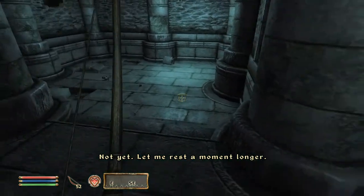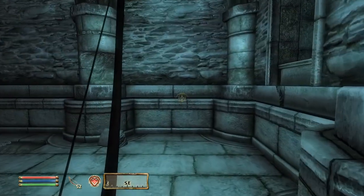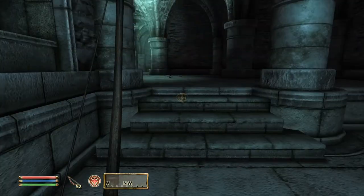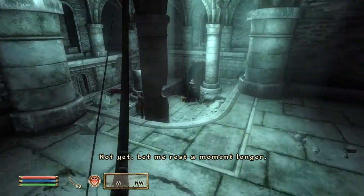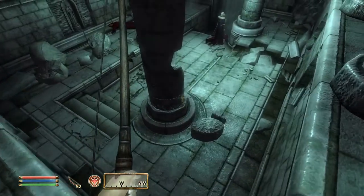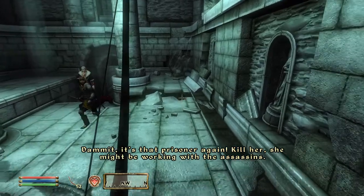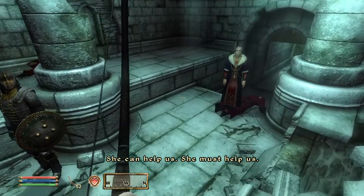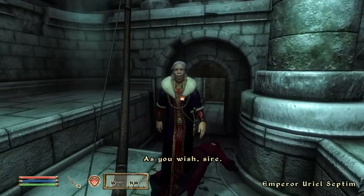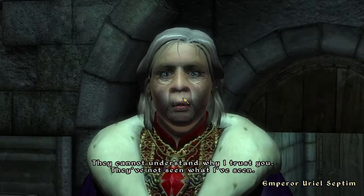Let me rest a moment. My sneak skill increased! How do I get down there? Maybe I just jump. Damn it - it's that prisoner again! Kill her - she might be working with the assassins! No, no, she is not one of them. She can help us, she must help us. They cannot understand why I trust you - they've not seen what I've seen. How can I explain?